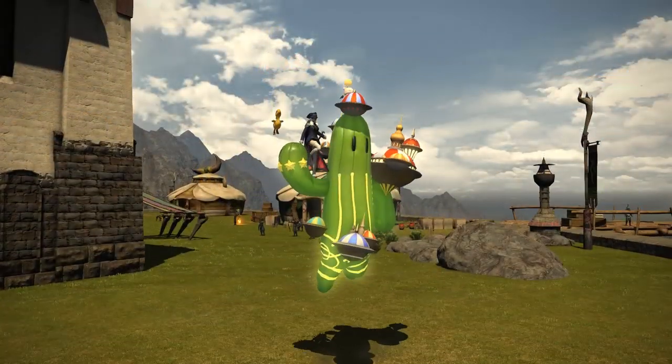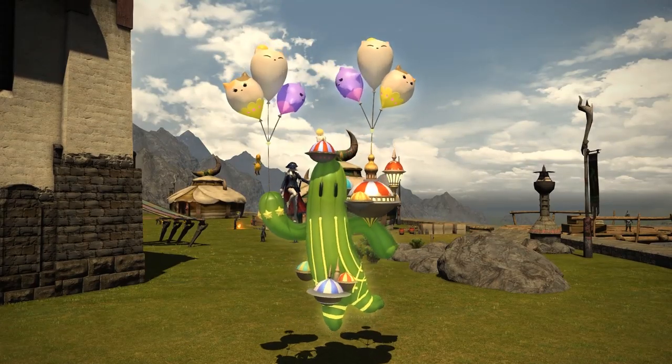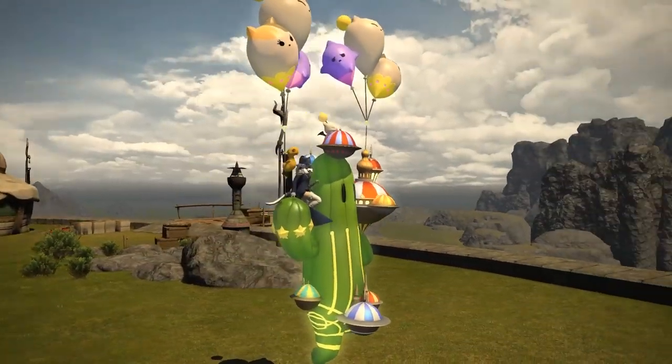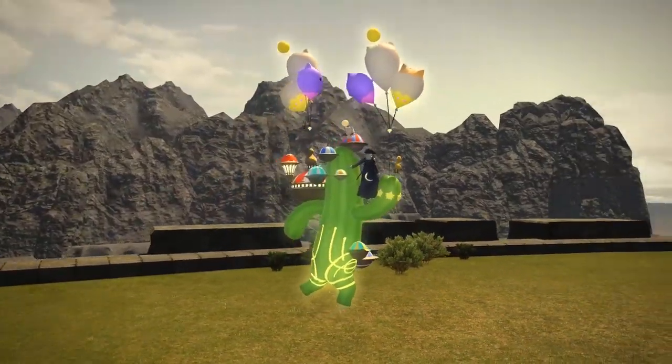When it switches to flight mode, balloons will pop out — in the shapes of the Fat Cat and Spooky Ghost balloons — and the Chocobo Chick flaps his wings while the Moogle tries to lift the Savotender upwards.